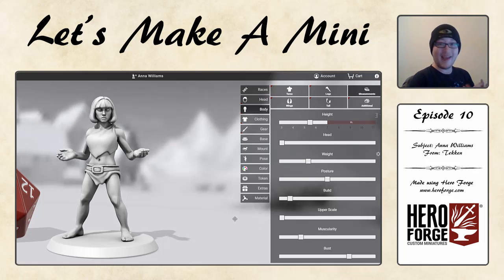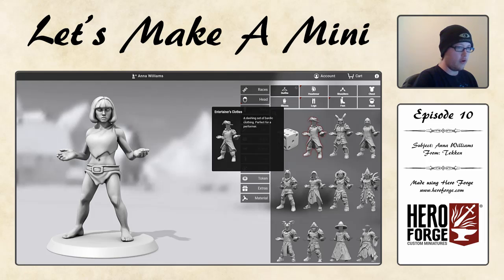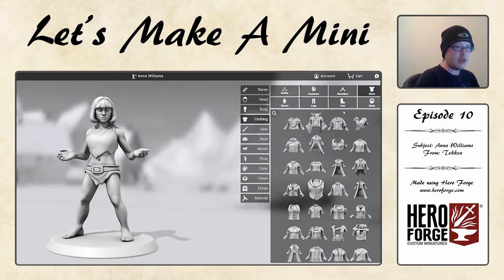We can make her measurements — take the weight down a little bit and probably just make her a little bit more muscular because Anna Williams is quite a strong character. As with many, she is a human female and there's not a whole lot going on with the body. We don't need to add anything there, which means we can immediately get right into the fun stuff with the clothing and the gear.